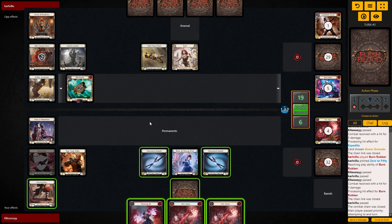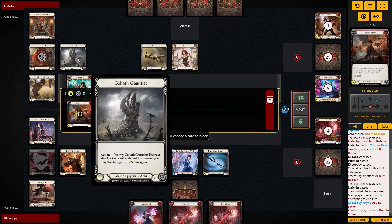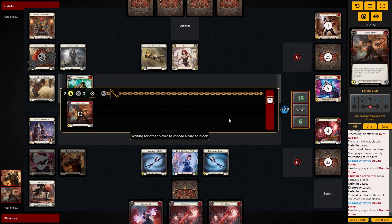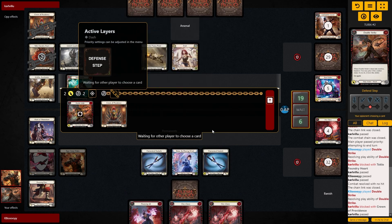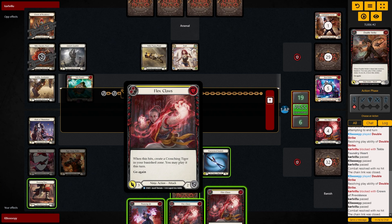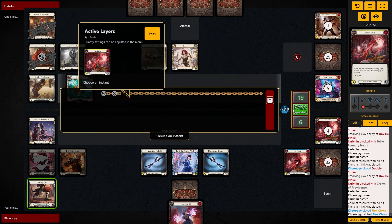I guess we just open with Double Strike. It's the balancing of the abilities I need to think about. They still have the Crown to block with and still have one Foundry Heart to block with. There goes the Foundry Heart — that's fine, we can Double Strike again. It doesn't gain the buff because it's 'when it hits' — so it's fine to play. We really want the tigers. We can end on Pouncing. They blocked it again, that's fine. Do I want to pitch the blue so I can swing with both? I think I do. So we play Flex Claws, pitch blue, so we have two resources floating.